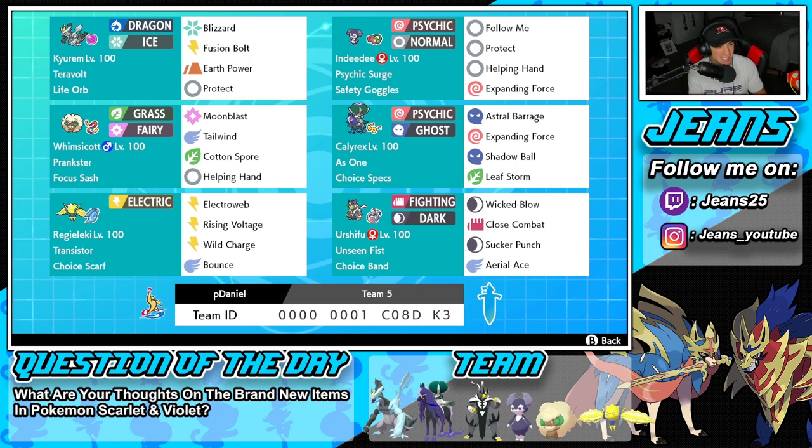Before we get started with today's team preview, I want to go over the Question of the Day. I'm super curious: what are your thoughts on the brand new items they just announced for Gen 9 in Pokemon Scarlet and Violet? They announced three new items that I think are going to shake up the competitive scene like crazy. The first is the Mirror Herb, which mirrors the stat boost of opposing Pokemon — so if somebody uses Belly Drum, your Pokemon holding it gets that plus six boost.